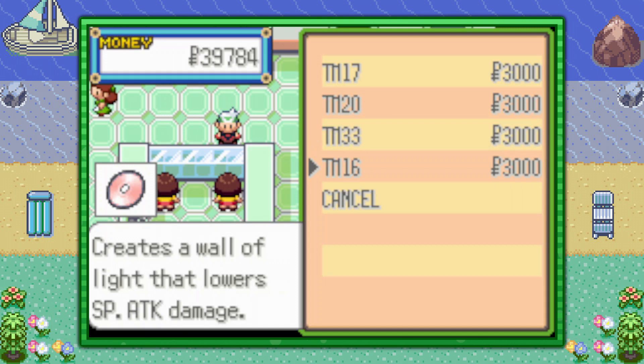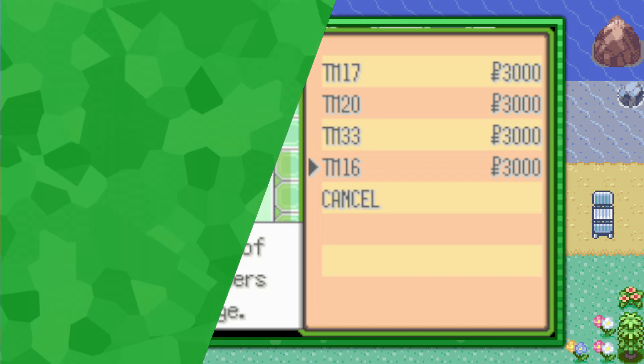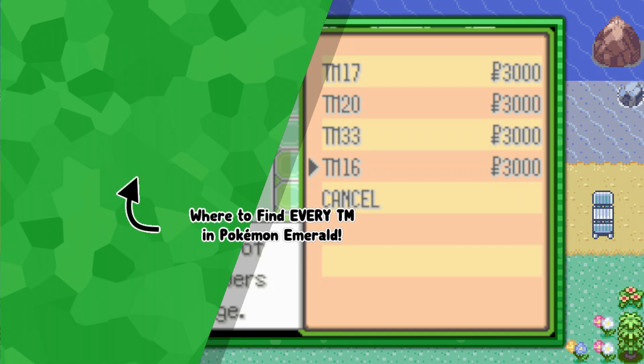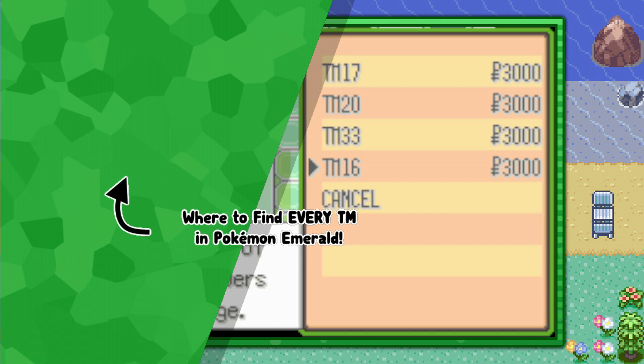So that's pretty much it, guys. That's the only method of finding TM16 Light Screen in Pokémon Emerald. And of course, if you're interested in more no-fluff video guides like this one, go ahead and click the playlist that's on screen now. I hope you enjoyed, and Techno's out.